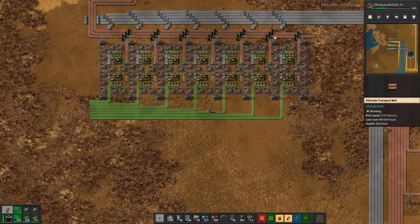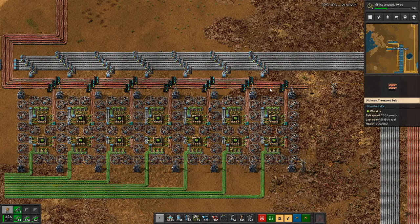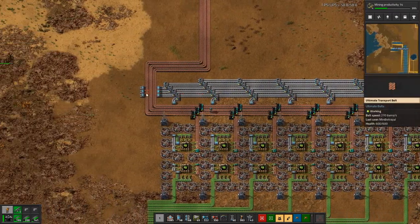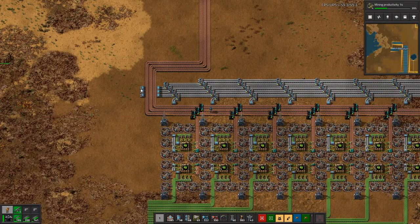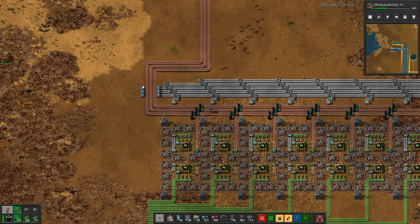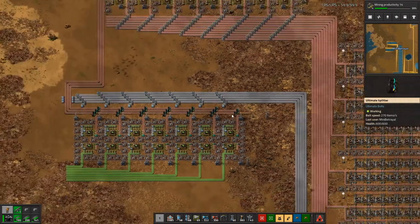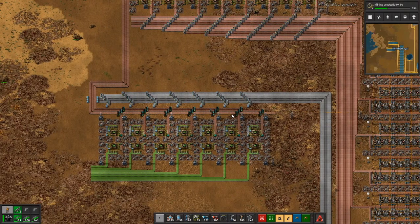One last thing before we move on to the red circuits — I worked through the numbers, and assuming they're correct, by the end of this we have less than 270 copper cable and less than 135 iron plates left over. We have 129 iron plates per second, so that's three belts of iron and one ultimate belt of copper cable left over.